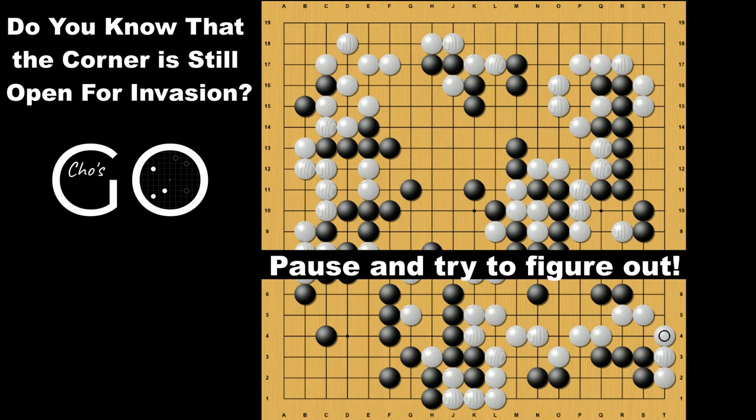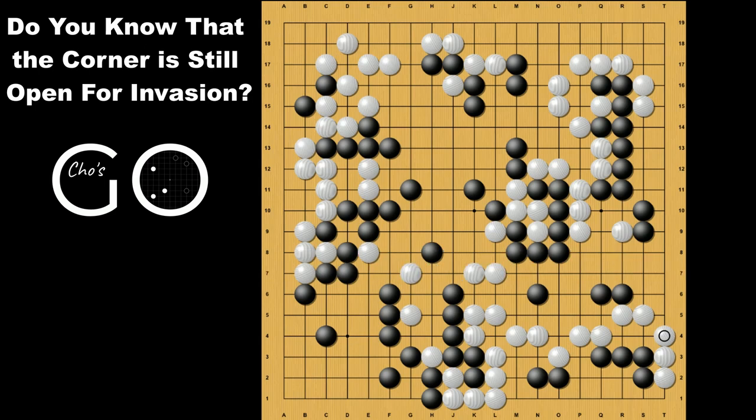Did you make a guess? The answer is this extension. White jumps in to remove the eye shape, and Black makes the tiger's mouth. White harasses. Atari. And Black takes the ko. Here, even if Black ataris from behind, it's still ko. And if Black ataris from behind again, Black is dead now. Which means Black must not atari from behind here.